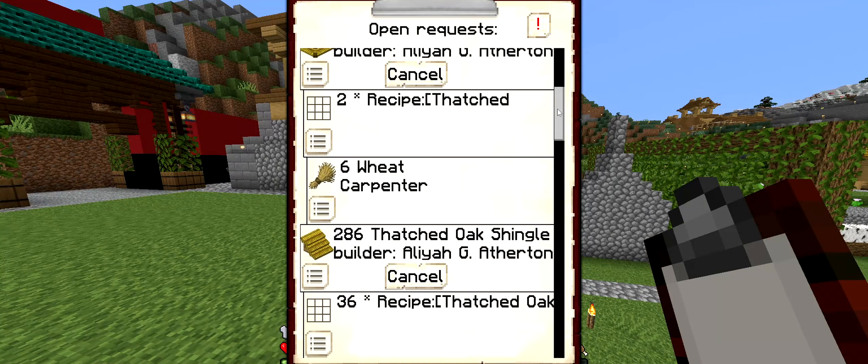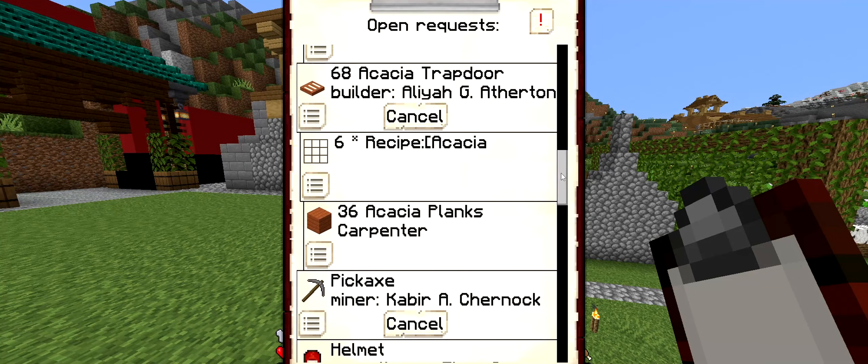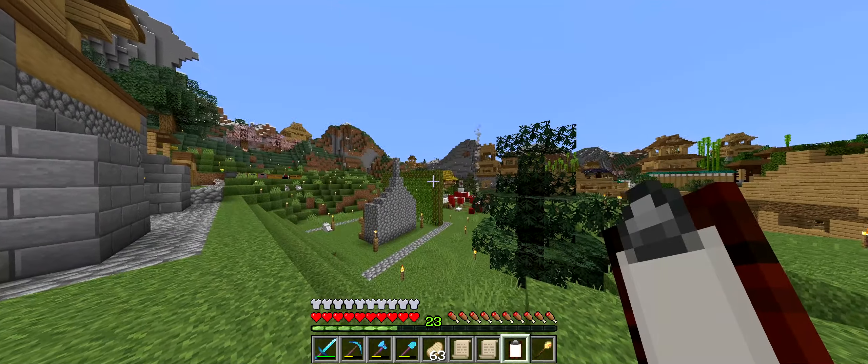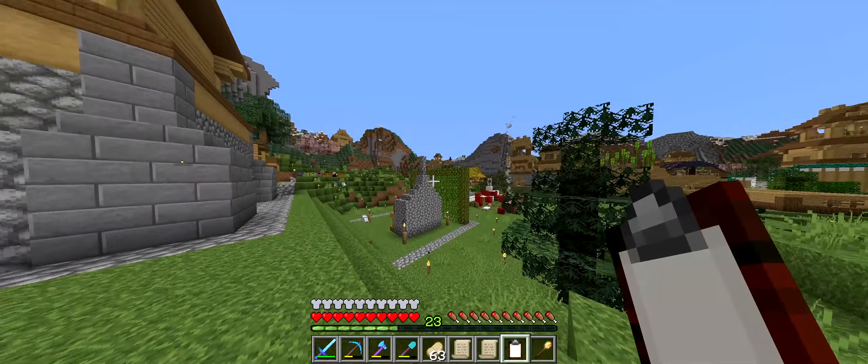At least Heaven now has a Carpenter, which should take care of all of the wooden items that our builders are going to require. Hell, on the other hand, doesn't yet have a sawmill in, but hopefully they will have the research for that soon and we will be able to get one up for them.